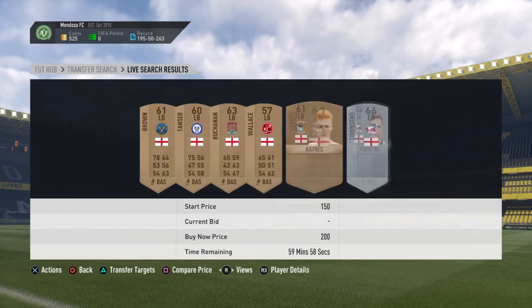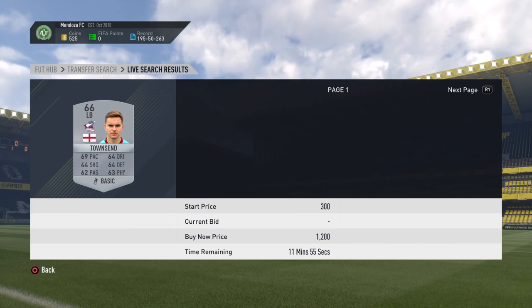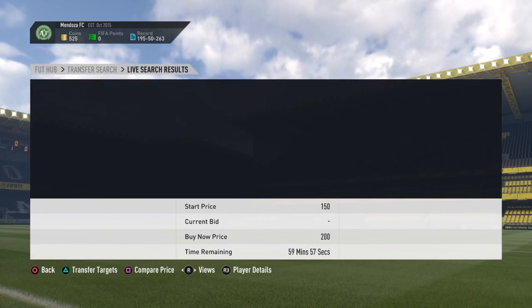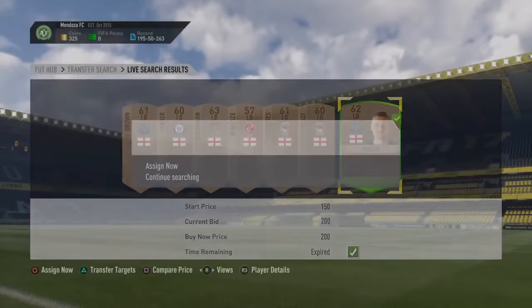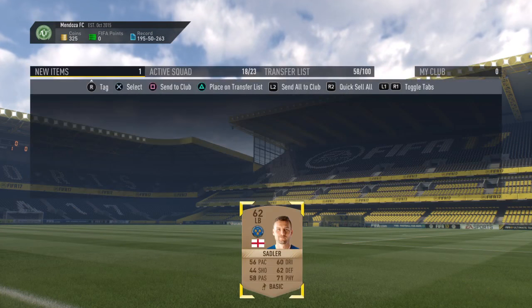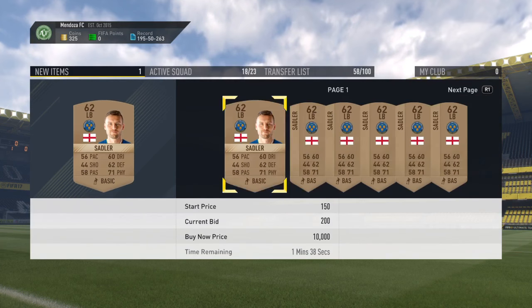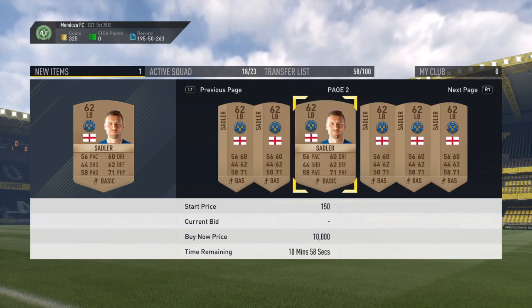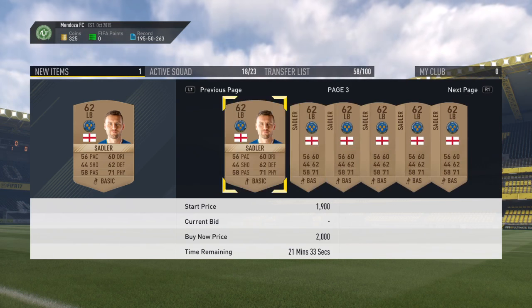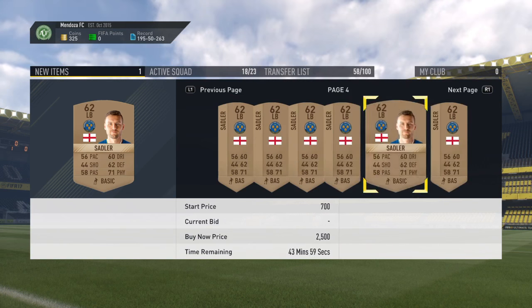Oh my god, there is a silver! He is going to be going for a lot — about 1K probably. Chances are you guys had a lot of these players untradeable in your club from the starter packs, so you should be able to do the SBC pretty easily. But I doubt anyone saw this coming and bought players in advance.